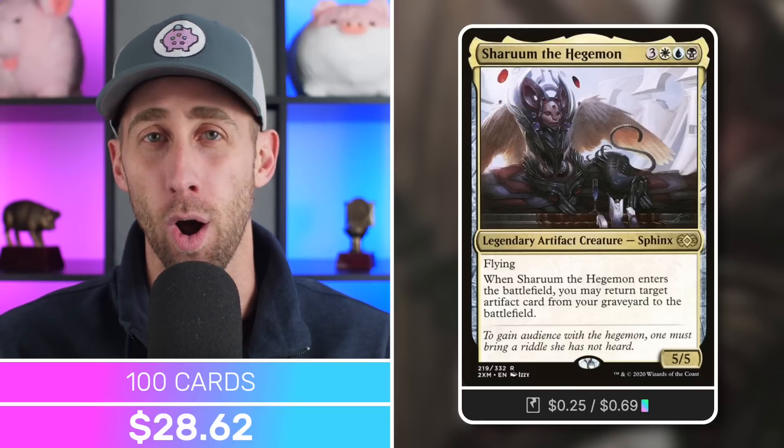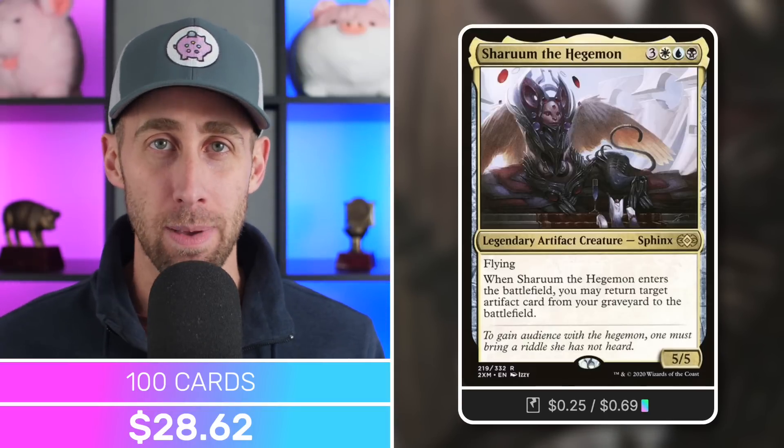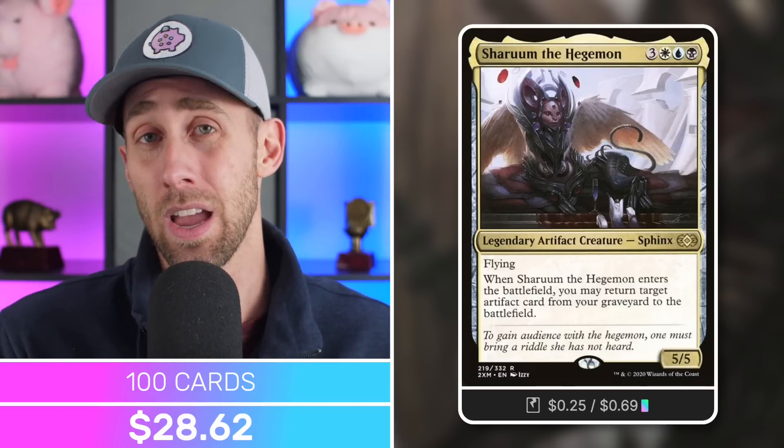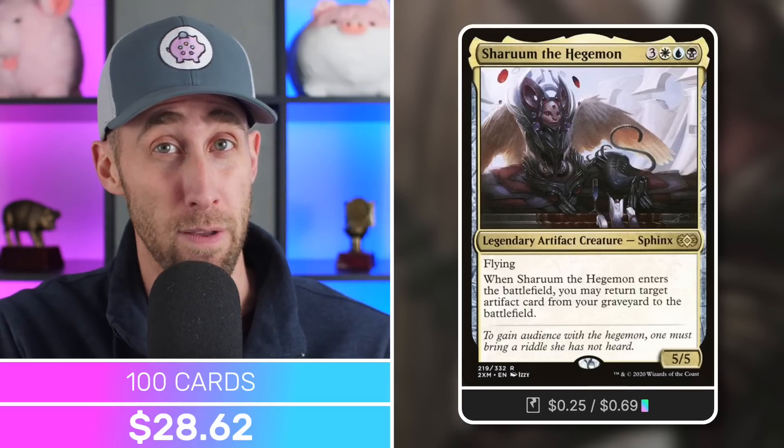So here we go. First up, the actual commander for the deck — the legal commander — is Shroom the Hegemon, a fantastic commander in her own right. A 5/5 legendary artifact creature Sphinx with flying that costs three white, blue, black. When Shroom enters the battlefield, you may return an artifact card from your graveyard to the battlefield — a fantastic ETB reanimation for artifacts. There are some broken things you can do with this, but that's not the point of this deck. The point is to get out our secret commander.